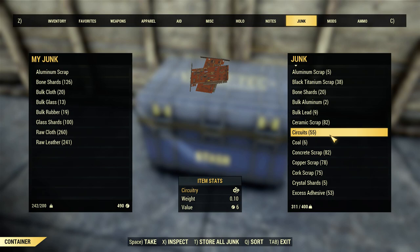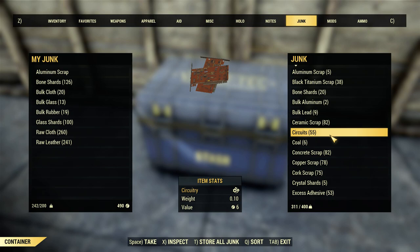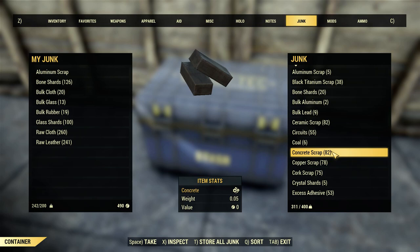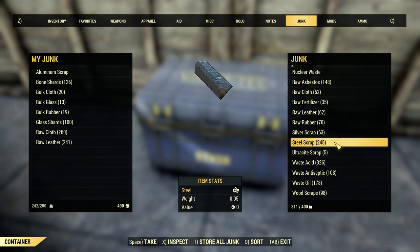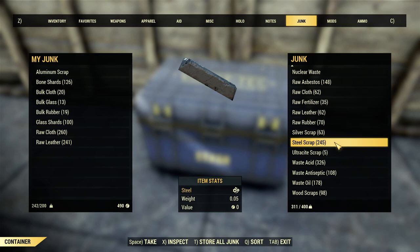Steel is one of those things you think you'll need a lot of. Unless you're crafting a lot of ammo or building your base out of metal, you don't need that much steel. More than other resources, I would recommend keeping somewhere between 150 to 200 steel - more if you're going to craft ammo. I've already crafted most of the ammo I'm going to do, so we're going to keep 200.